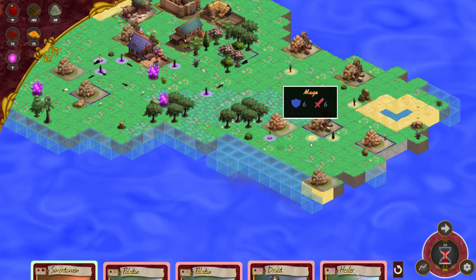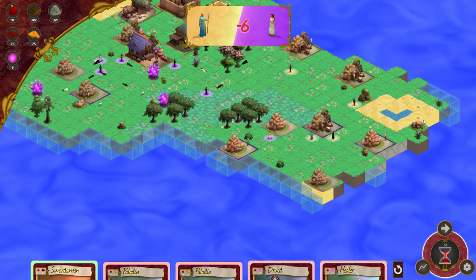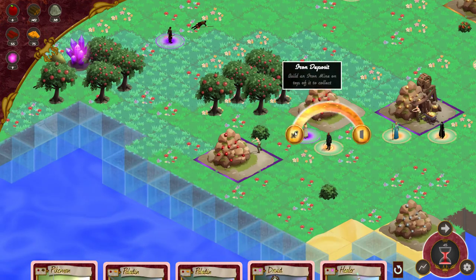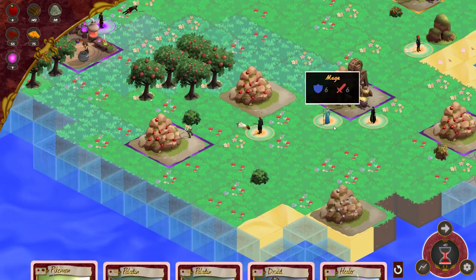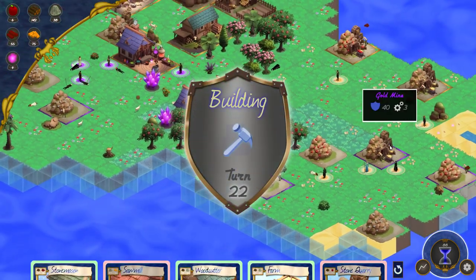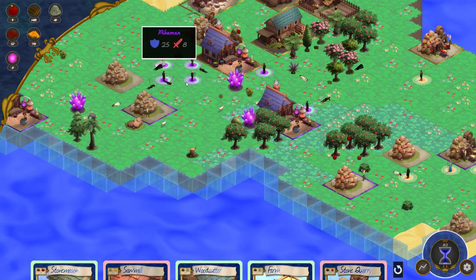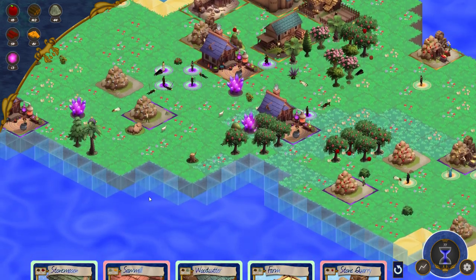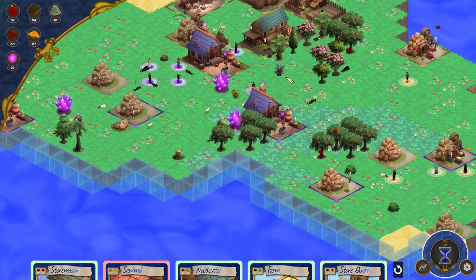I can make a mage — let's make a mage. I want to kill that druid with a swordsman. I want to make my way down here and see if I can get closer to their castle. Considering how many units they've got here, I think they're not going to have many units defending, because they're being very aggressive now, and I want to take advantage of that.